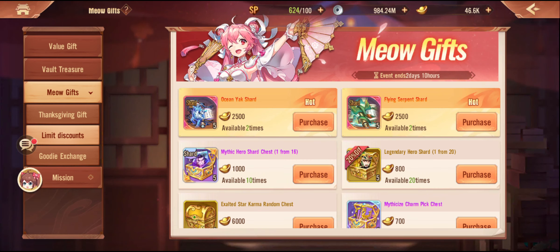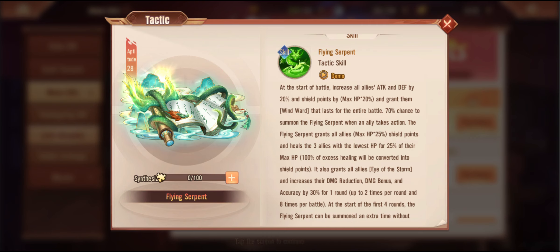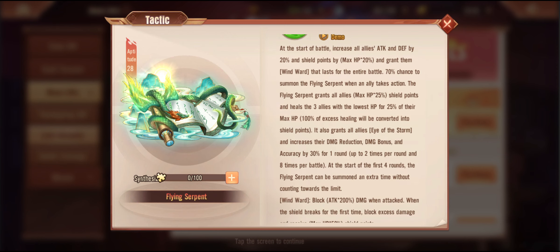Are you still going to build it? Yes. Or should you go Flying Serpent? I have shifted my perspective from raw DPS value to support value. I feel like as the game continues down the narrative of power creep, damage mitigation is key — if you get your damage mitigation right it doesn't really matter how bursty the enemy team is in round one or two, because you can pretty much outlast their main ultimate abilities. So my perspective is it should probably be working towards as much damage mitigation early on — and by that I mean healing, shielding, and armor plates from your actual weapons. At the start of the battle, increase all allies' attack, defense, and shield points by 20% max HP, and grant them Win Ward that lasts the entire battle.